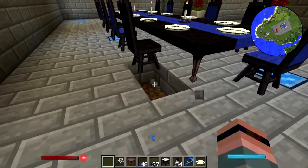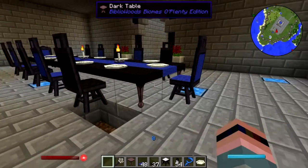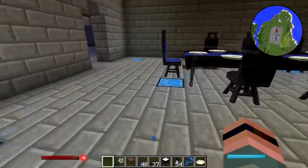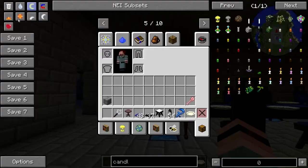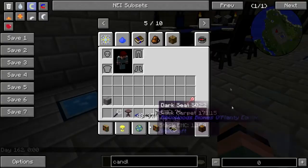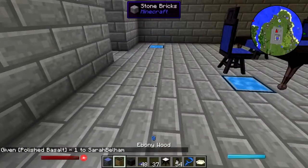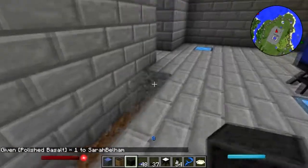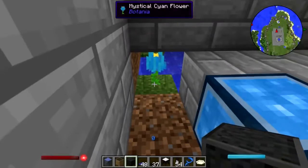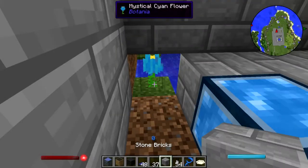I can pop stuff out from under the chairs without hurting anything - good. Now I've got to do something about the floor. Let's make it daytime. We've got to do something about the floor - let's go around with that. First let's just sort of plug that up.